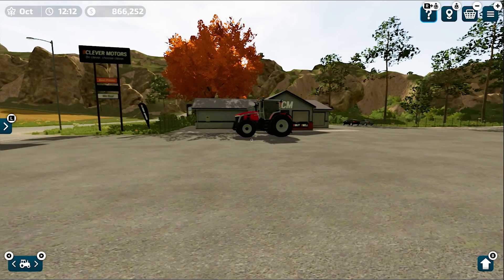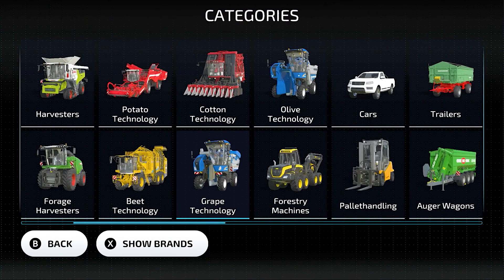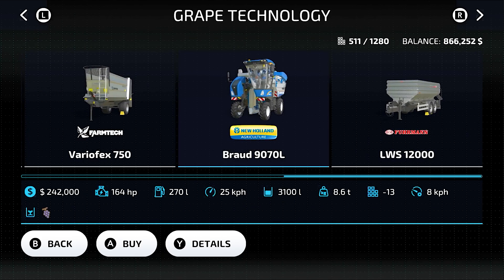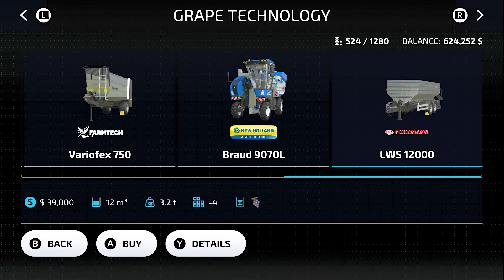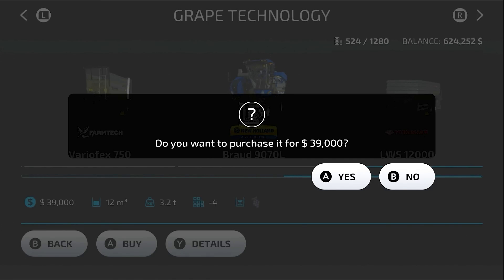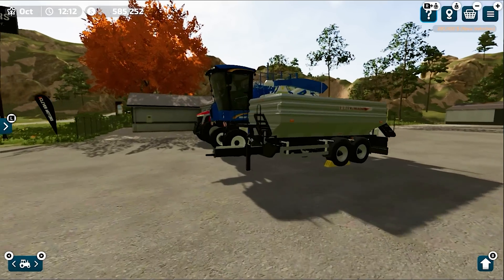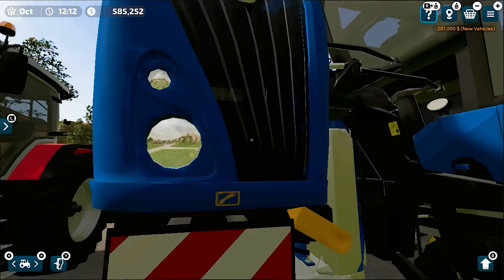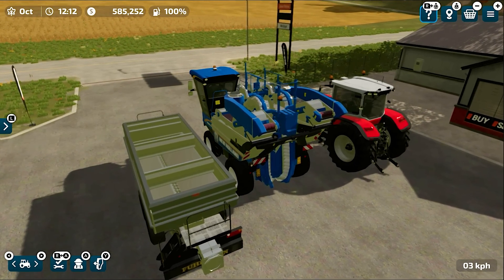Hello everyone and welcome back to Extreme Gaming Fever. In this video I'm going to show you how you can harvest your grapes in Farming Simulator 23, and I will also show you how to work on grapes so that they can grow again with maximum possible yield. For that we need to purchase a harvester, which is the most expensive piece of equipment you need when working on grapes. We also need a trailer and other tools, but this harvester is by far the most expensive thing you will purchase.